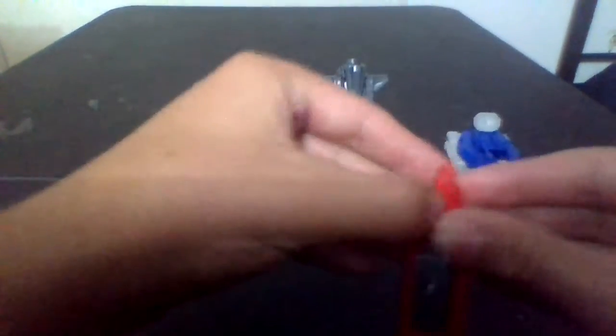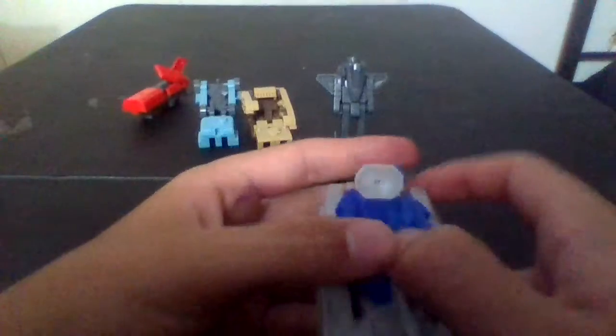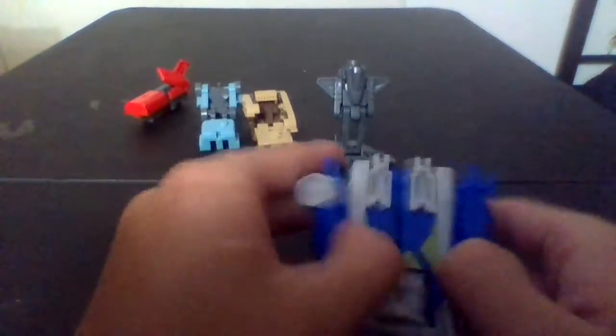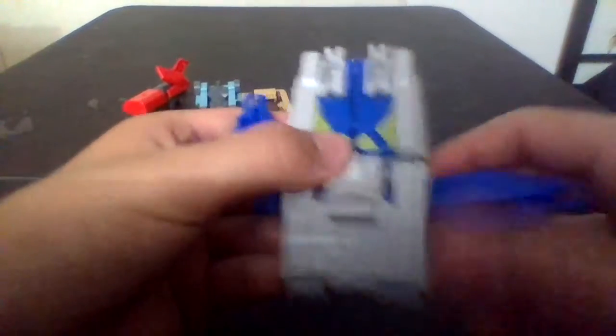Then you got Tank Kor over here. Ride the arms, swing him down, fold the turret in because that's what you have to do, fold out the feet, pull apart the legs, and fold down the chest, then straighten out the head.